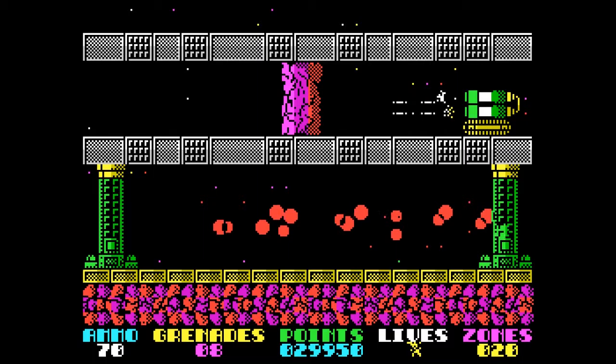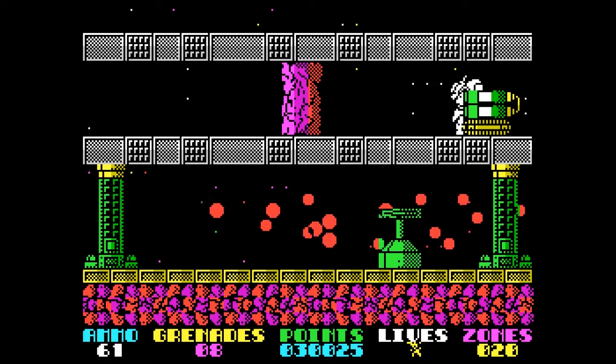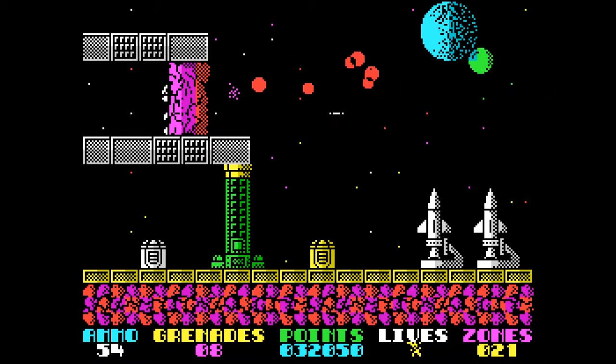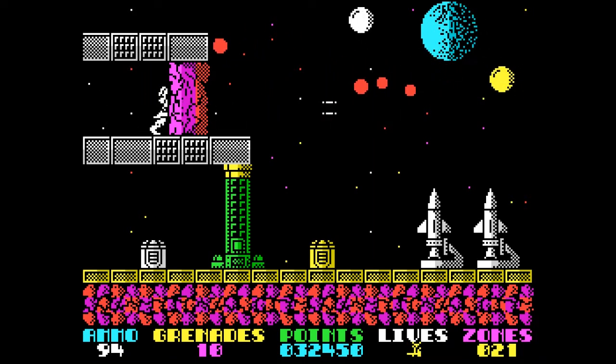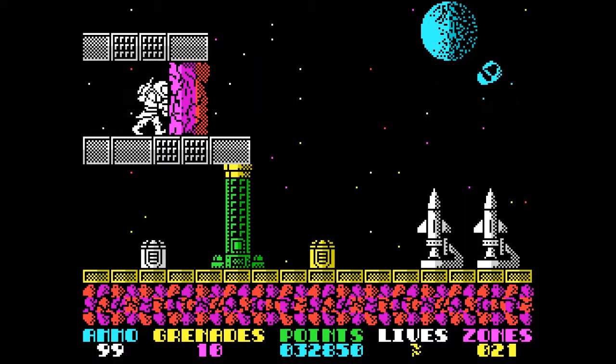The game consists of 25 screens per level with a total of 5 levels, or 125 screens. In true arcade fashion, the game loops with the player returning to the first screen after completing the last screen. The Torque perishes after being struck once by an enemy or enemy projectile, which greatly increases the difficulty of Exolon.